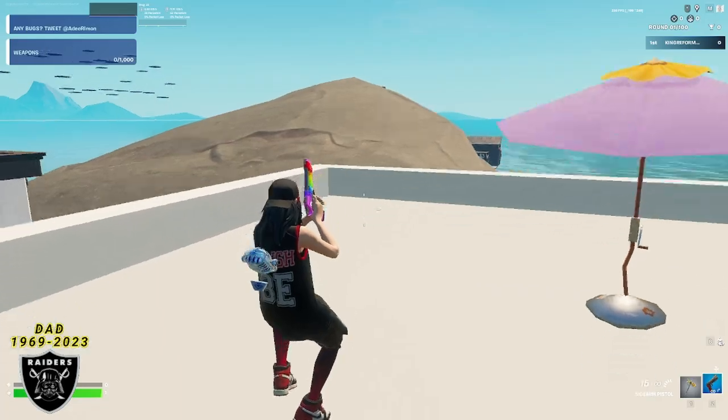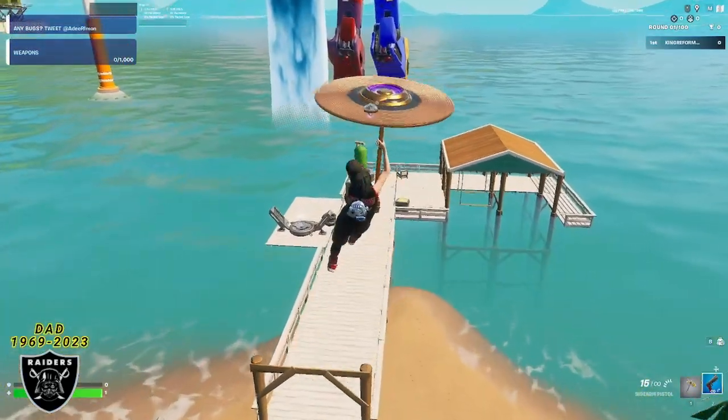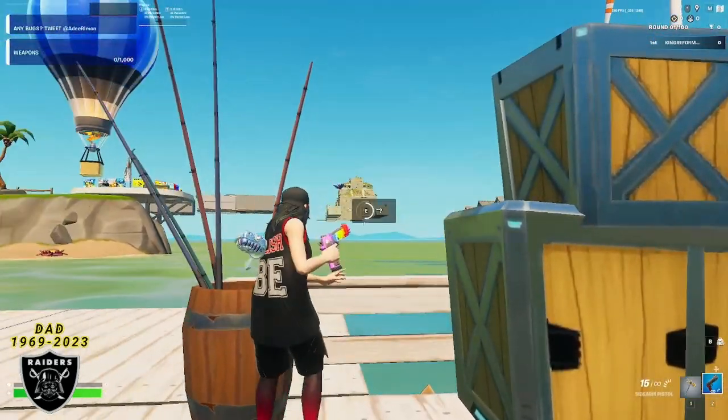Once you're in the map, you're going to get put in a random spot, but what you want to do is simply jump up or fly over to the fishing dock. Once you make your way over to the fishing dock, you're going to stand next to this wooden barrel full of fishing poles and do any emote of your choice. Once you do that emote, you're going to see the secret button appear.